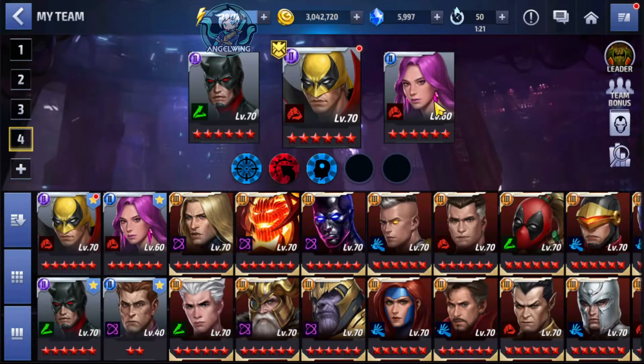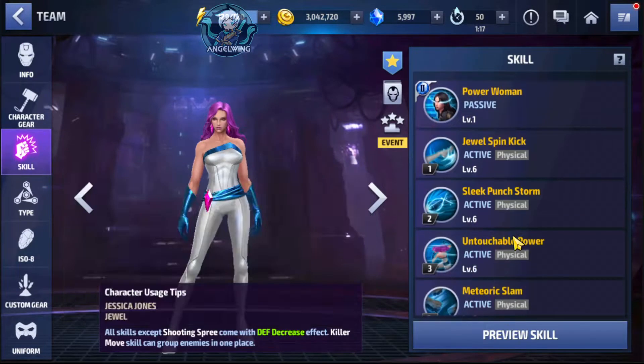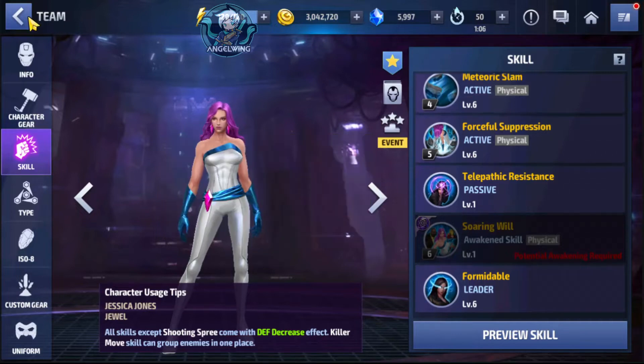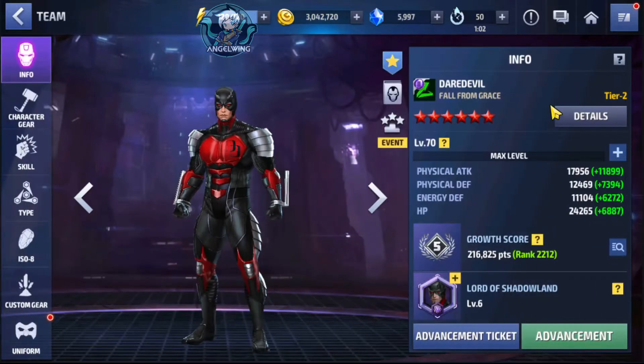All of those characters are considered Defender allies. Jessica Jones' passive gives another 50%, so we are already at 110% increase to all attacks for the characters. Let's see for example what the stats of Daredevil look like right now, because he is not Tier 3.